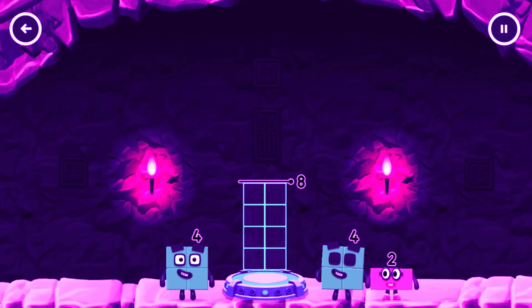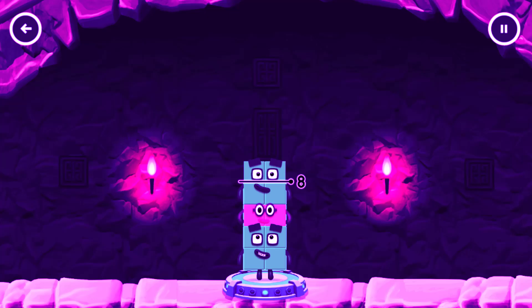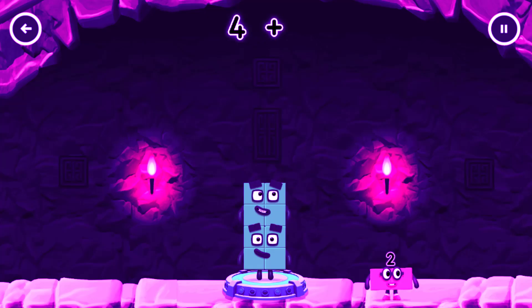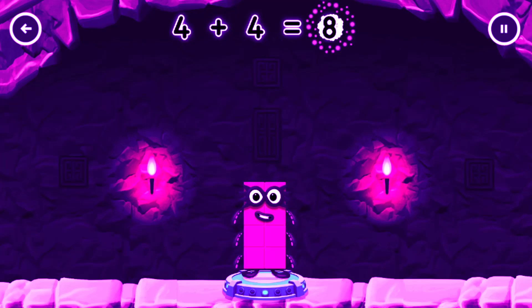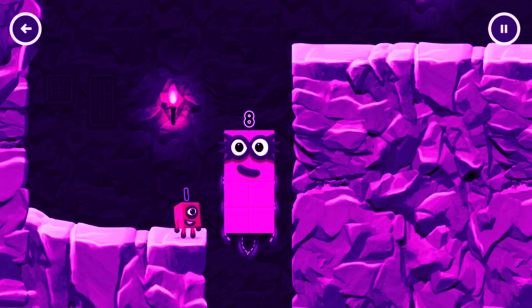Add number blocks to make eight. Four. Six. Four. Too much. Try a different one. You got it. Four plus four equals eight. Eight.